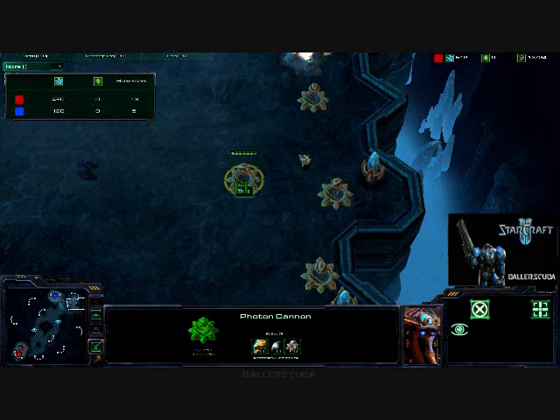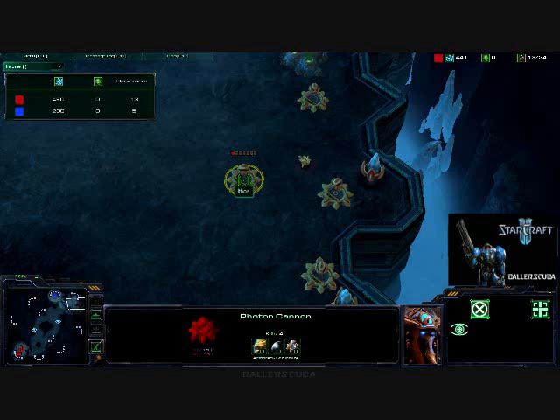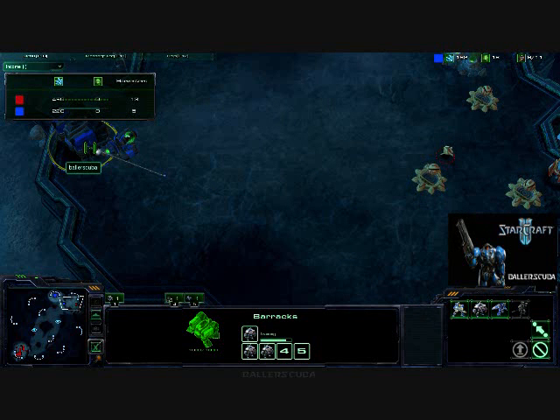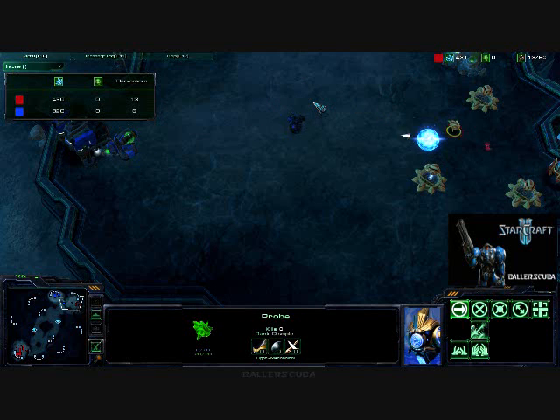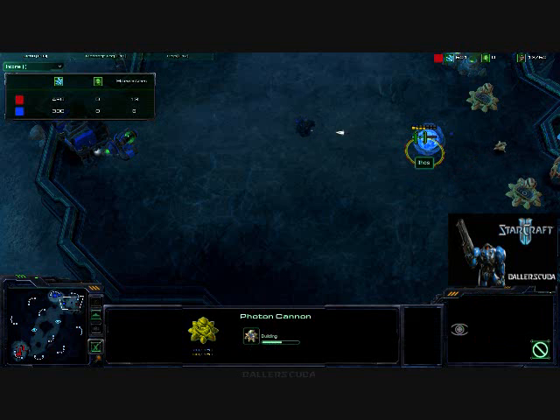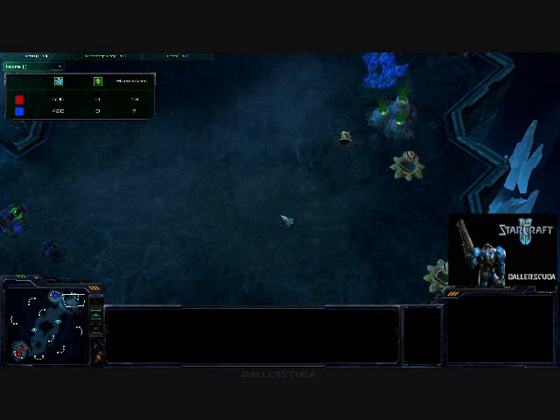One Marauder is not good enough to take out a photon cannon. Two Marauders in a row, but not combined — just barely beaten by the photon cannons. Still continuing to mass Marauders. I get in range of the photon cannon — do I take it out? Yes. Continuing to take out the photon cannons. Looks like he cancelled that one — I didn't take it out.